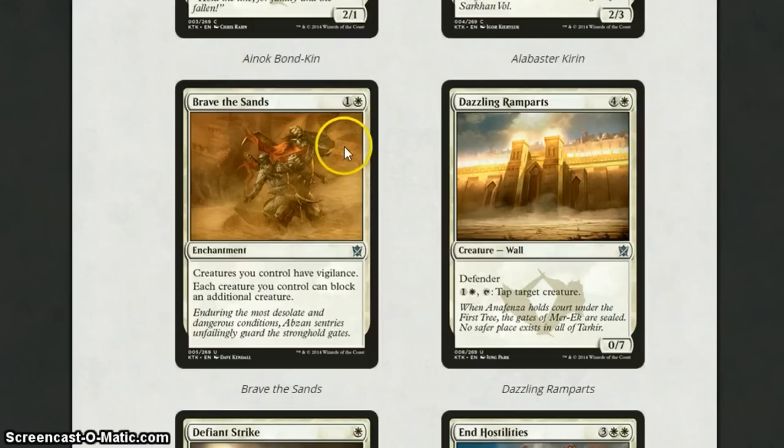Brave the Sands is one of my favourite cards from the set. For 2, you're getting an enchantment — your creatures get vigilance, and each creature you control can block an additional creature. This is so typically Abzan: you can attack with all your dudes, then hold them back, and every one of your creatures can block two of their attackers. I love it. I think it's a really, really strong card. I'm probably going to see play for this in standard — I'll probably run four of these, even if I'm not playing an Abzan deck, just in a white deck, because they're pretty powerful.